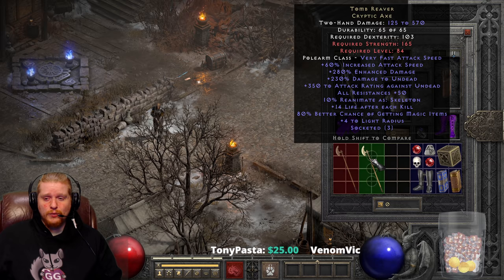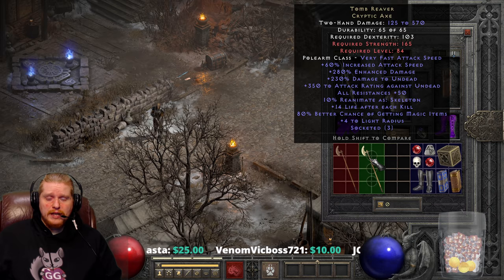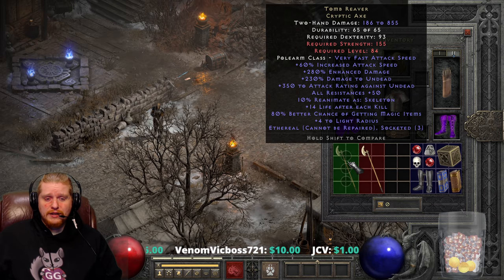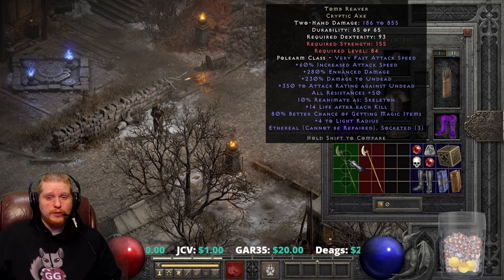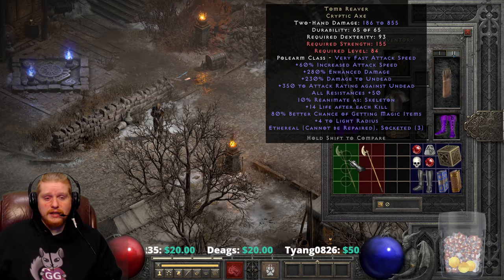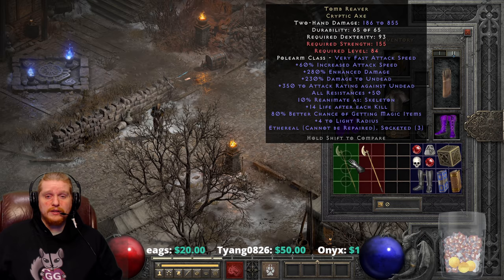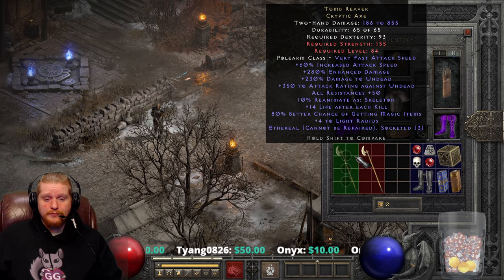The Tomb Raver Cryptic Axe has some very wild variables and unfortunately finding a perfect one of these is very rare. If you can happen to find an ethereal version with three sockets and decent enhanced damage, it actually is one of the best weapons in the game for a druid pretty much bar none. It also happens to be a very nice weapon for mercenaries due to its high damage, its high speed, its all resistances, the animates skeletons — just tons and tons of nice effects and we will go over them together in just a second.